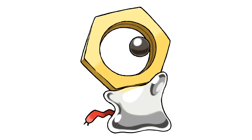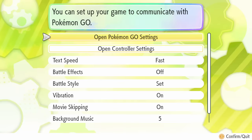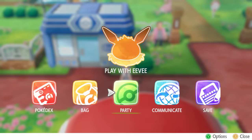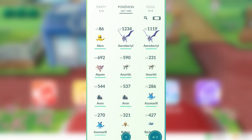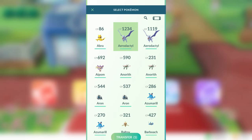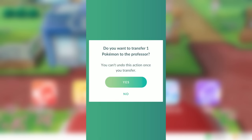Now it's time to get Meltan. To get Meltan is very simple now that you're connected. All you have to do is transfer one Pokemon from Pokemon Go over to Let's Go Pikachu and Eevee, and then you'll be able to catch a lot of Meltan. Back on Pokemon Go, if you go to your Pokemon menu, you'll now see a little icon that looks like a Nintendo Switch. All you have to do is tap that, and it's going to allow you to select Pokemon that you can transfer over to Pokemon Let's Go.